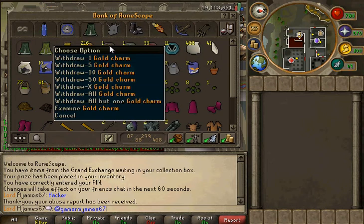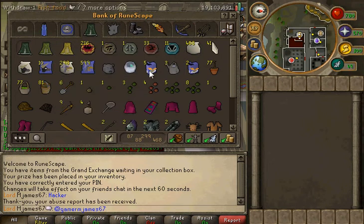Skills tab — I had a lot more gold charms and green charms but I used them on summoning. I'm summoning level 52 now, as you can tell because I have terror bird stuff right there.